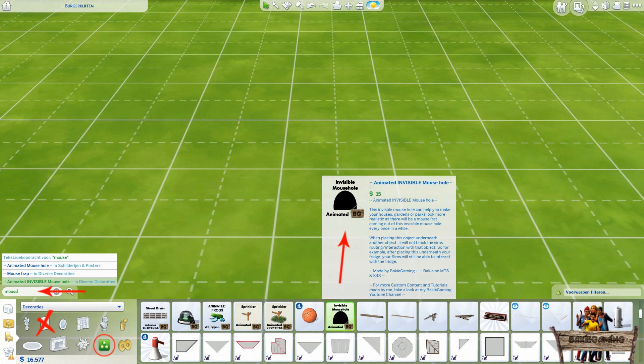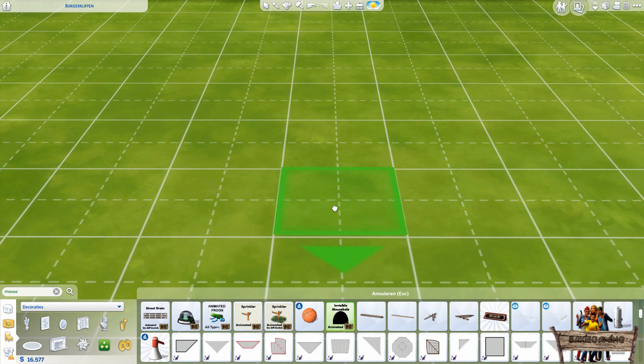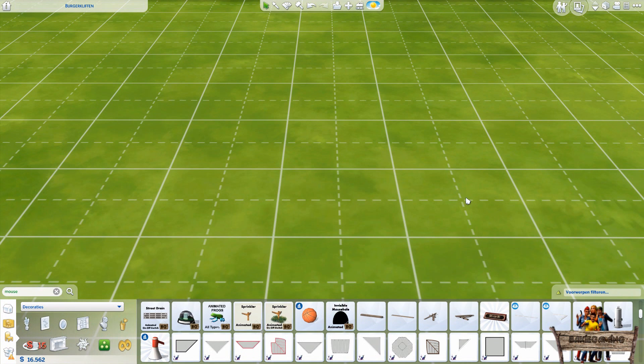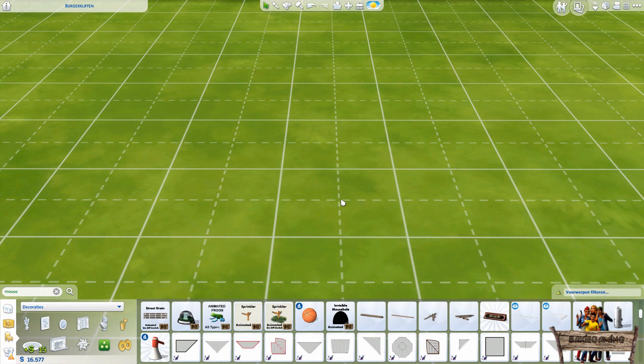So maybe you're wondering how to place an invisible object. Although the object mesh itself is invisible, the footprint of this object is still visible. Only after you've placed it does the whole thing become hidden. If you want to delete it, just hover your mouse to the spot where you placed your item until you see the hand appear, then grab it and press delete.